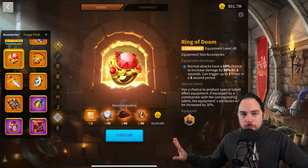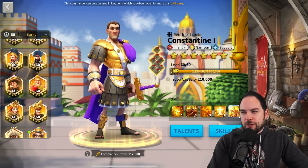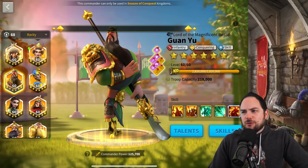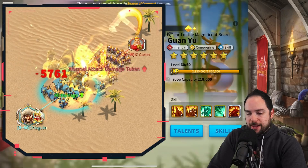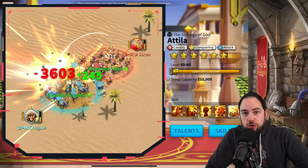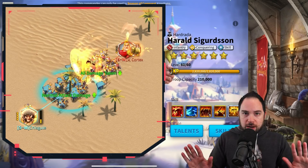If you want to jump right to the results, you can use the timestamps in the description. I want to first talk about the test method. We did this testing in March when I was trying to figure out different stuff with Guan Yu and Alex, and different stuff with Nebuchadnezzar and the best gear. Cortex said, 'Hey Chiskul, let's do this little test off to the side with Ring of Doom.' I brought out my Attila-Takeda, and he brought out Alex and Harold, because he wanted to put the Ring of Doom on Alex and Harold and see how good it's going to be exactly with real combos and gear equipped.